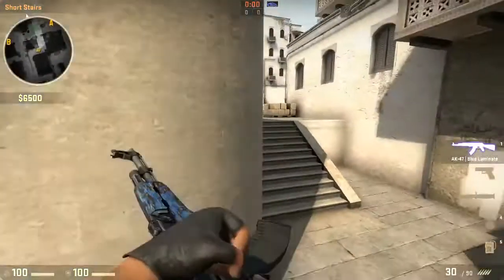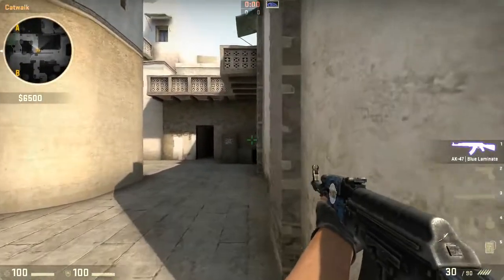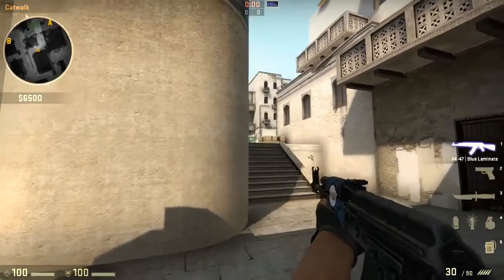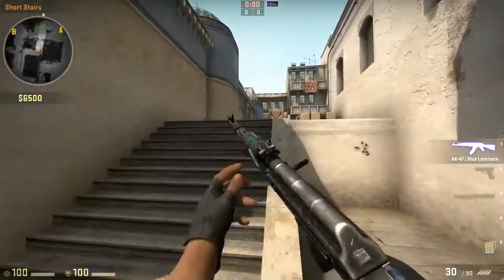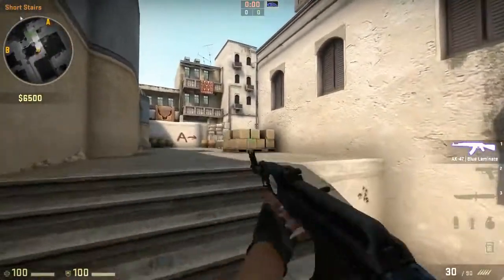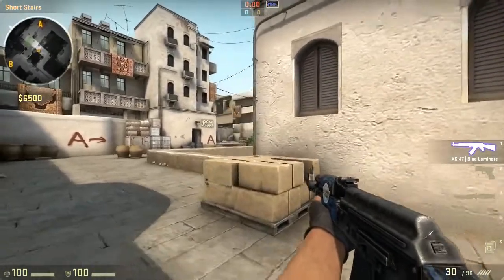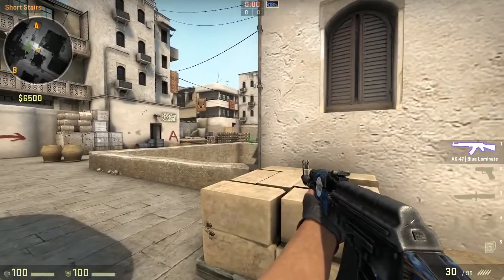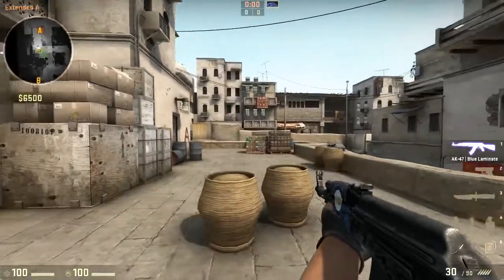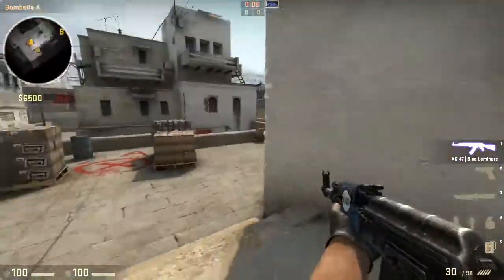Coming off cat, pre-aim cat stairs — that's right here, where CTs will play. Always clear that. There's another interesting spot for CTs: always clear the top of the stairs, which is really important, and behind the box as well. When coming up A from catwalk, this is where it gets hard. Jiggle peek goose first, then jiggle peek the A box — if you see nothing, jiggle peek the ramp because they can be there. Most AWPers like to play ramp since it gives more mobility compared to being secluded to one area like goose.